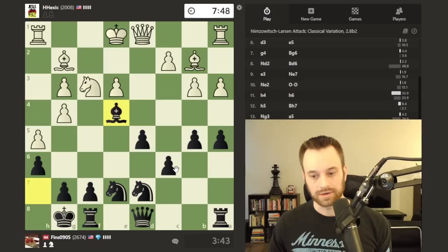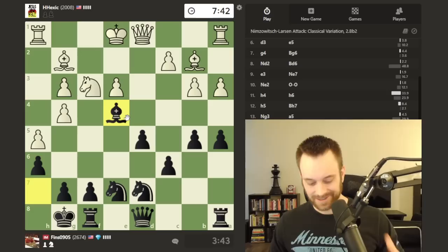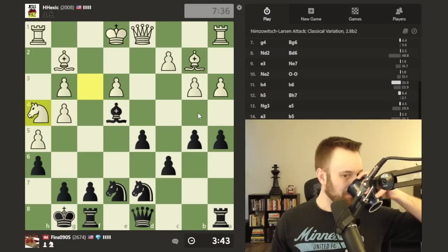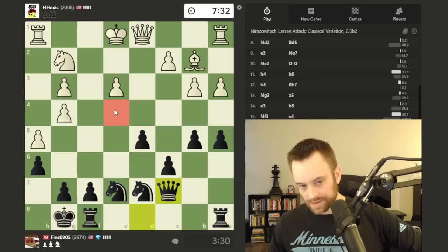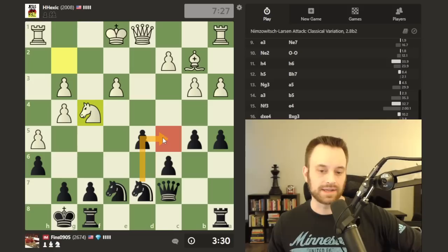My time is getting low — this is a no-increment game, so I'm going to have to stop talking as much and speed up. We've already had a couple of impactful decisions in the last few moves. Knight h4 — probably trade on g2 here. Then play queen c7, take aim against this pawn, get my queen off the back rank, watch for the e4 square to be occupied. I'd love to put a knight there.